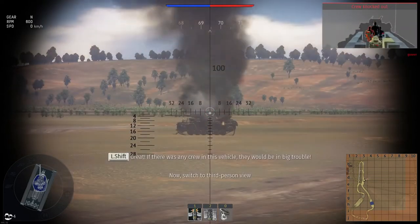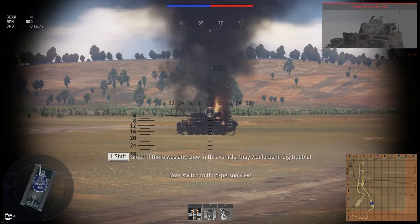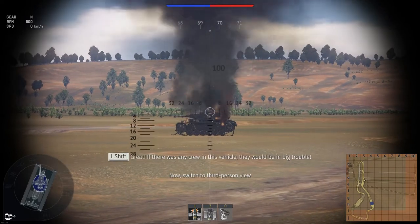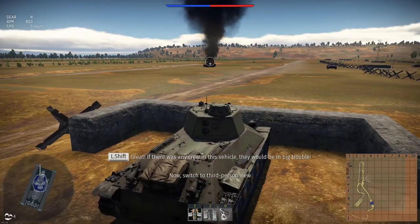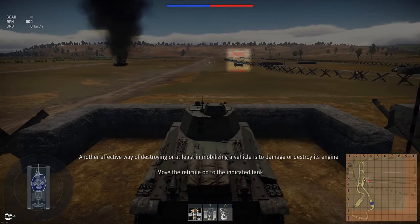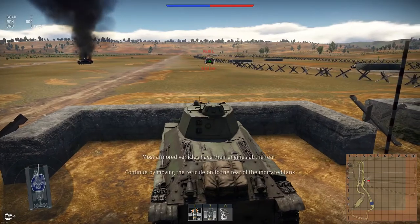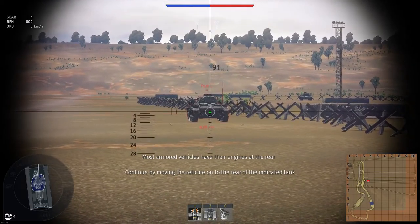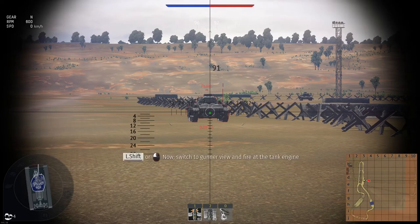If there was any crew in this vehicle, they would be in big trouble. Now switch to third-person view. Another effective way of destroying, or at least immobilizing a vehicle: most armored vehicles have their engines at the rear. Continue by moving the reticule onto the rear of the indicated tank.